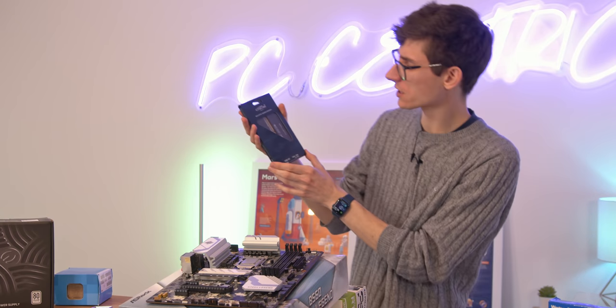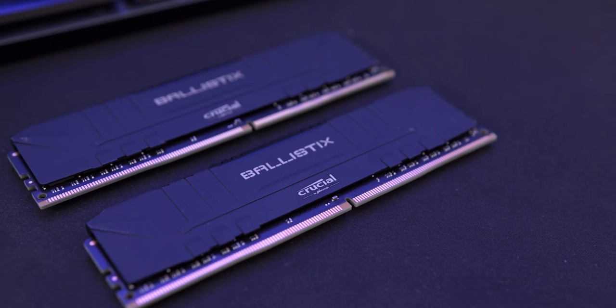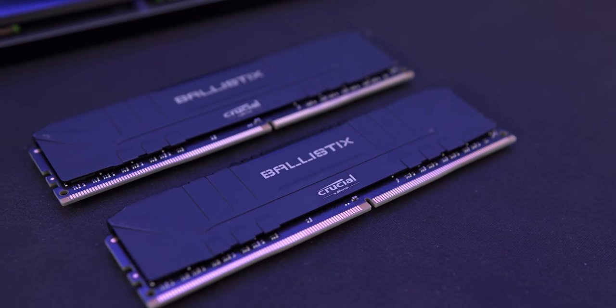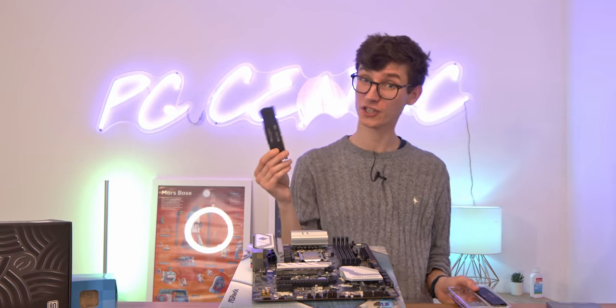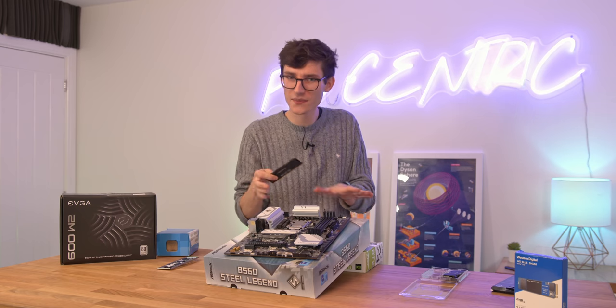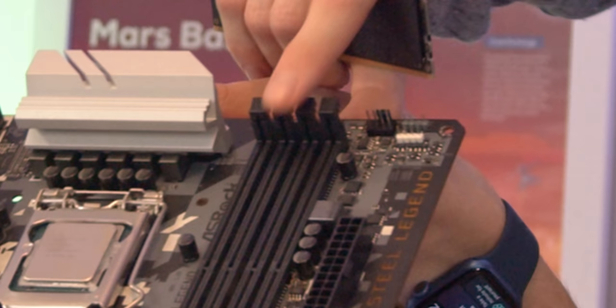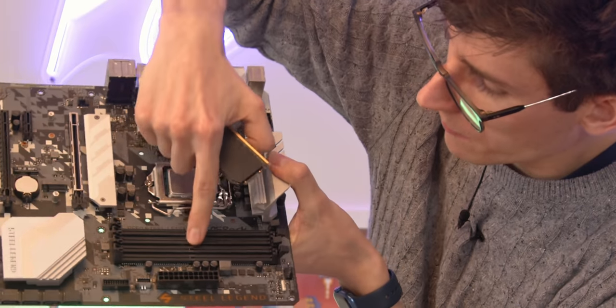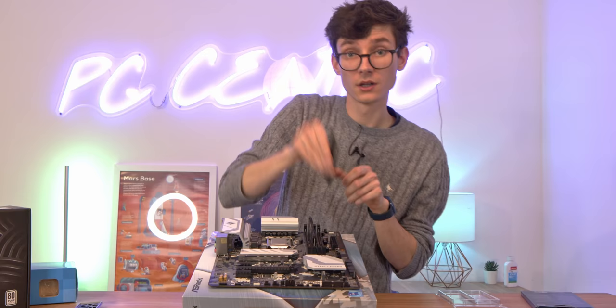Our budget system needs some budget RAM. This is from Crucial — their Ballistix non-RGB, a set of two 8GB sticks for a total of 16GB. It represents brilliant value for money. While it only runs at 3200MHz, in the games you're going to play you're probably not going to see any difference. Open up slots two and four on your motherboard, line up the slots with the gap in the RAM, and give it a push until it clicks. Repeat with the other stick.